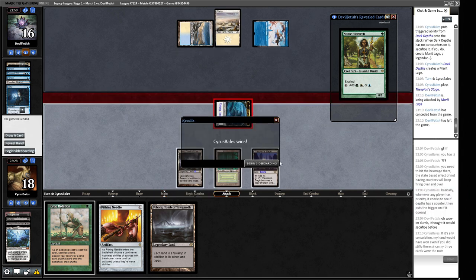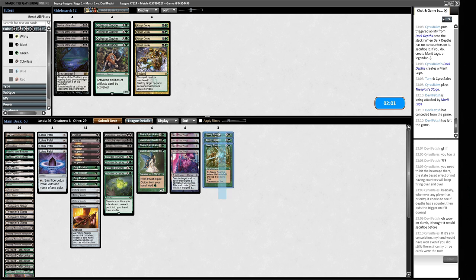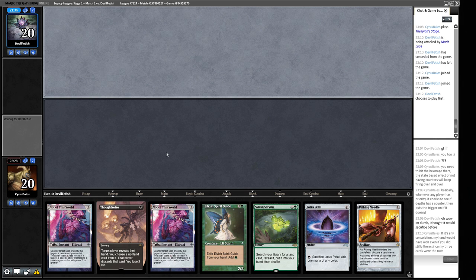We win Game 1. For sideboarding, this looks like a Bant Stoneblade deck, so we bring in Steely Resolves and drop two Pithing Needles and Bojuka Bog. Collector Ouphe can deal with Stoneforge Mystic but doesn't stop the Living Weapon token. We'll rely on Thoughtseizes and Duresses to poke holes in their hand, and protect with Steely Resolve.